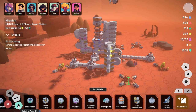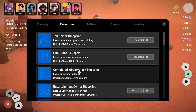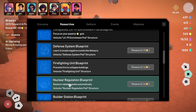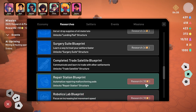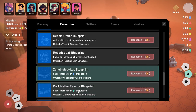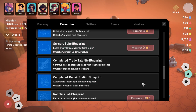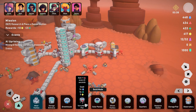I need to get a repair station going to deal with the AI uprising, but there isn't one yet. I need to research it. Looking at options: defense system, firefighting, bunk hole, landing pad, surgery suite — let's grab repair station. That's 10 research points, which is a lot. The settlers still haven't healed — do I need the surgery suite?